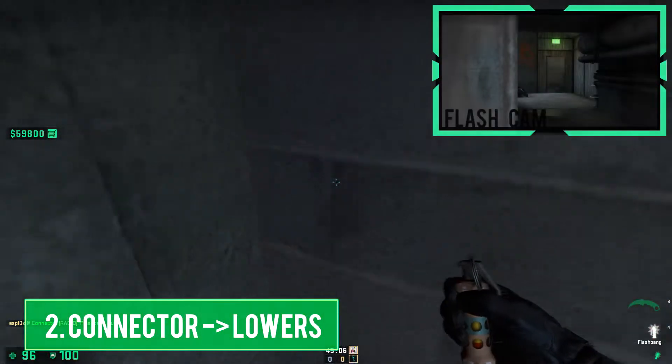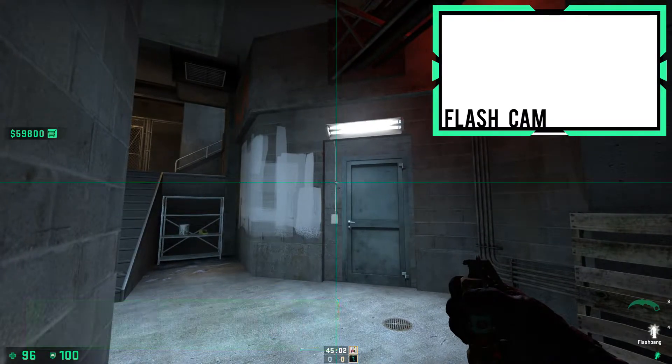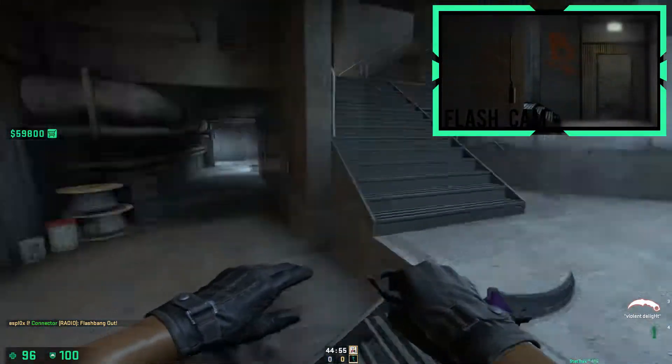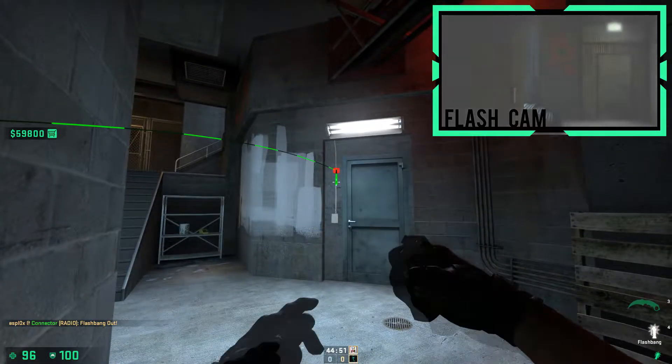If it's late in the round or you just need to get out of a situation, simply get into this corner and aim at the clip holding the wire, then step throw. This flash is rather forgiving, so even without a step it can work for enemies closer in.